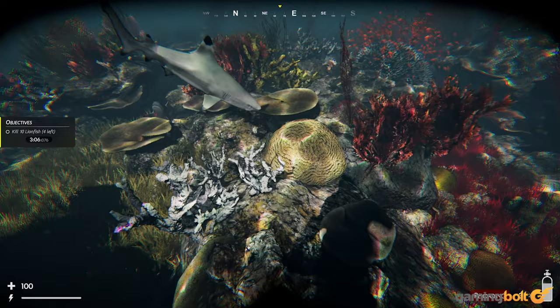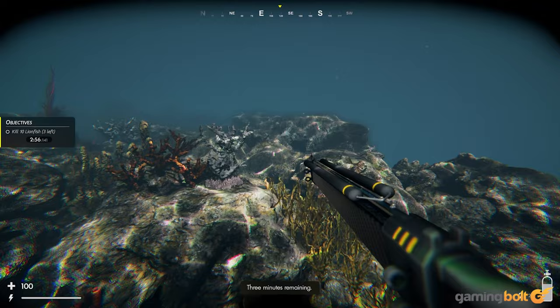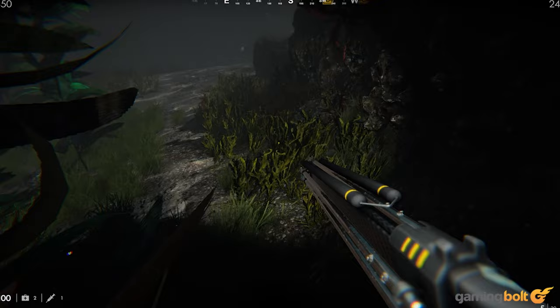There are underwater wrecks, the skeletal remains of giant sea creatures, and hulking metal frameworks to explore. Whether you're floating over brightly colored coral reefs or navigating dark caves filled with tunnels and aggressive aquatic life, Death in the Water 2 manages to be a visual feast at all times.